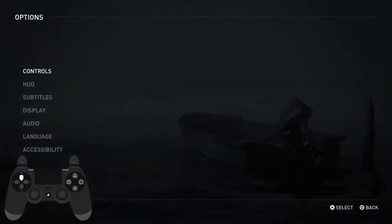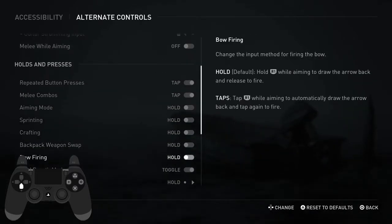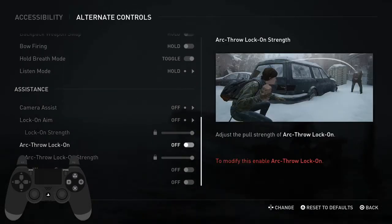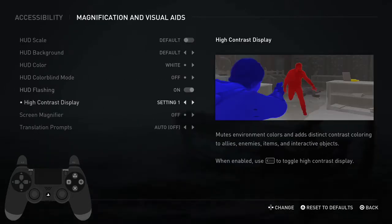Let's look at accessibility settings. Nothing in here really. I think high contrast display is useful sometimes — you can toggle it on and off by swiping left on the touchpad. I just keep it on setting one because I like the way it looks. It's off most of the time, but there are a couple sections where I turn it on. Definitely suggest keeping that on.